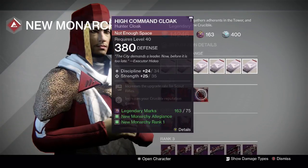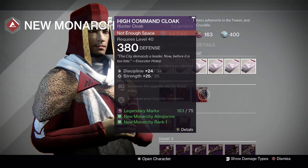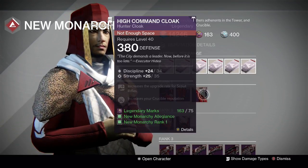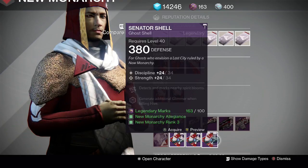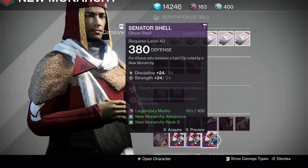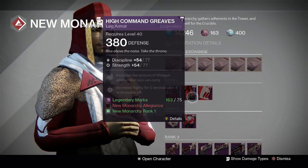Over at New Monarchy, Executor Hideo has a near-perfect roll on the High Command Cloak for Hunters — one point down on discipline — for 75 legendary marks with New Monarchy rank 1 required. It has scout rifle upgrade and Crucible Champion. He also has a ghost — two points off max, one on each of discipline and strength — with Spirit Bloom Sensor and Cleansing Ritual for additional glimmer killing Hive, for 100 legendary marks.